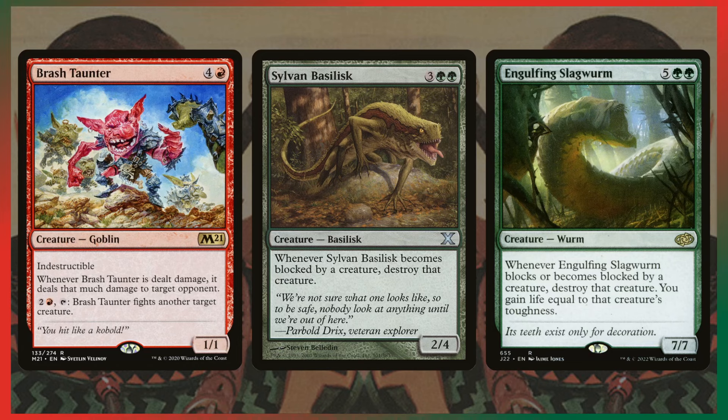Brash Taunter is indestructible, and whenever it takes damage, it redirects that damage to a target opponent. You can give it a lure effect, attack with it, force everything to block it, and then it deals all that damage to an opponent's face. Brash Taunter is one of my favorite cards of all time — the flavor text is phenomenal, especially since Kobolds in Magic are 0/1s. Also, paying 2 and a red to have it fight another creature is great: if you have a Rampage creature that got huge, have Brash Taunter fight it and redirect that damage to someone's face. Brash Taunter is so good in this deck.